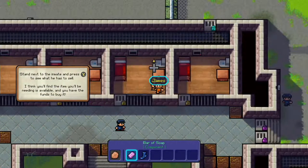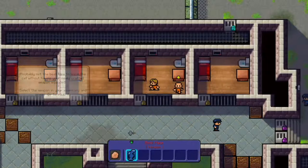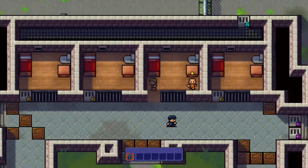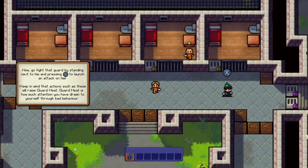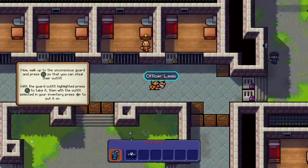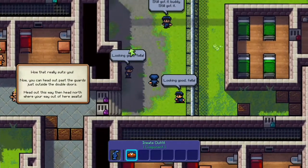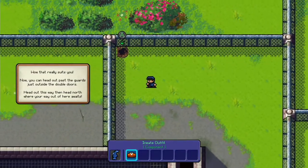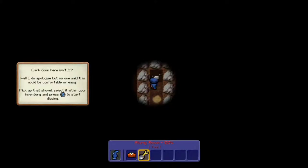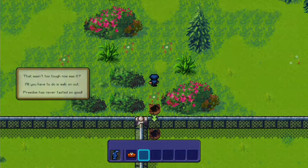We'll drop down a bar of soap, then we craft by pressing up the sock and the bar of soap together. We have a sock mace. We equip that in our weapon slot down on the left. Now we can start attacking Officer Lewis and take his guard uniform, which we can then equip as well. Then we can just walk on out of here, ignoring everyone else. Jump in the hole, pick up the shovel, start digging in front of us, get out of the hole, and we're done.